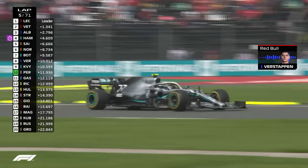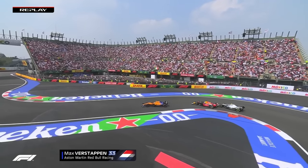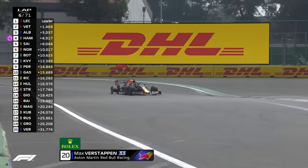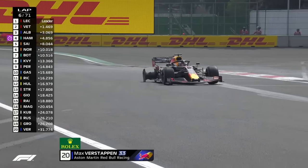Took my rear tyre. Looks like a right rear puncture, Max. Right rear puncture. That could be where he picked up the puncture, because he was then quite easily passed by Bottas down the straight. It's the sidewall issue — that's the one that's vulnerable.